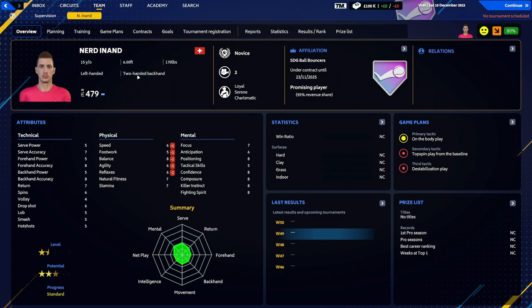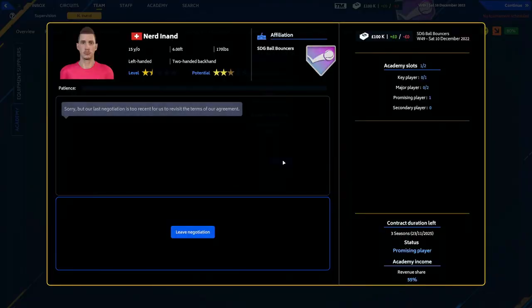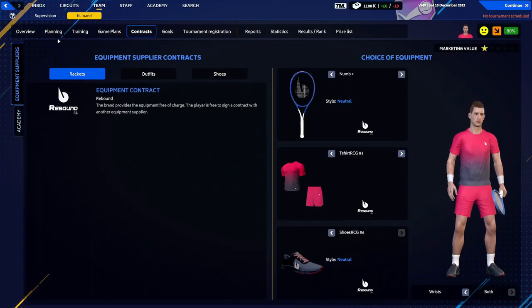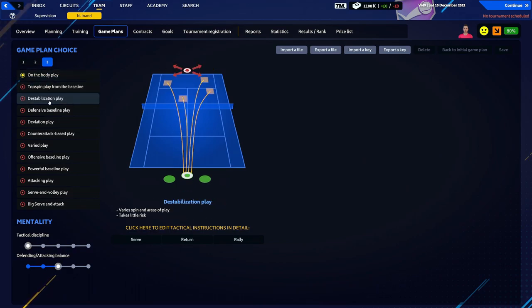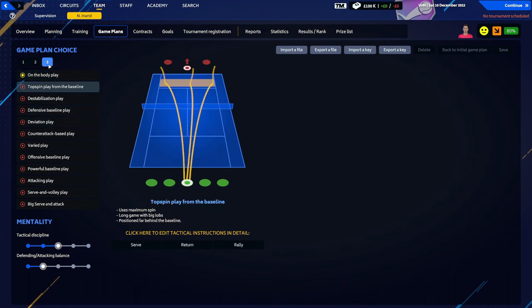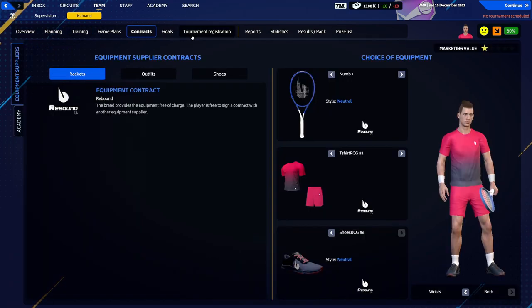Nerdy's contract: three seasons, promising player, revenue share 55%. I don't want that. Sorry, does that mean we're not paying him anything? He just gets money based on whether we make money in tournaments. We've got some tactical plays — off the body play, topspin from the baseline, destabilization. I wonder if we should go very play for this one. We'll have a look at these a little bit later.